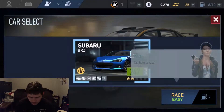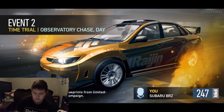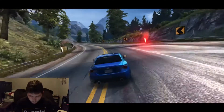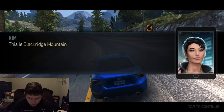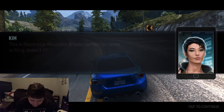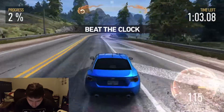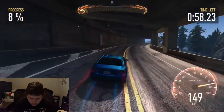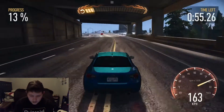Am I still on chapter one? Yeah, I'm still on chapter one. I might do this one and one more, depending on how long this race takes. This is Black Ridge Mountain — it looks perfect for some drifting, doesn't it? So we're going to drift now. This ought to be fun. I love drifting in video games. I wonder how you drift — I'm sure they'll give me a tutorial on how to do it.